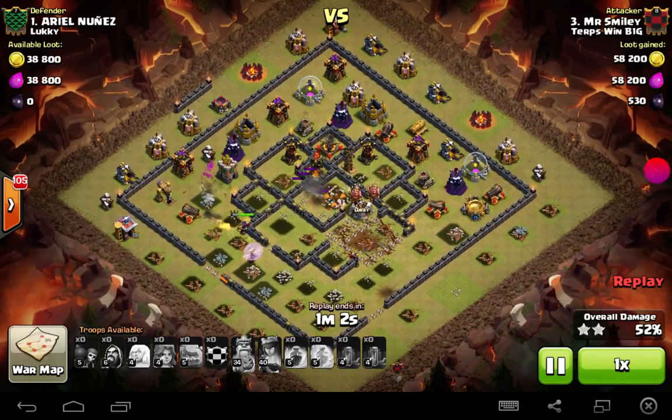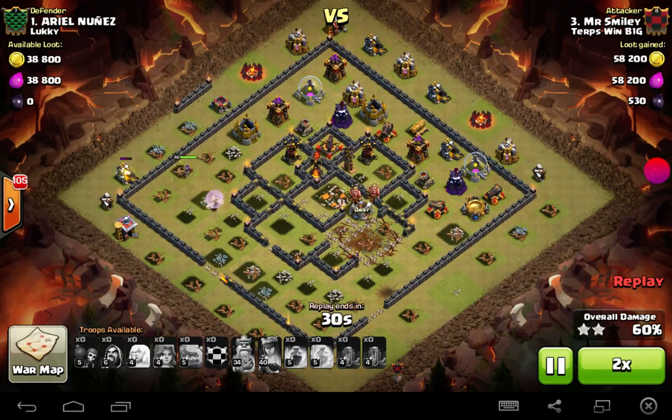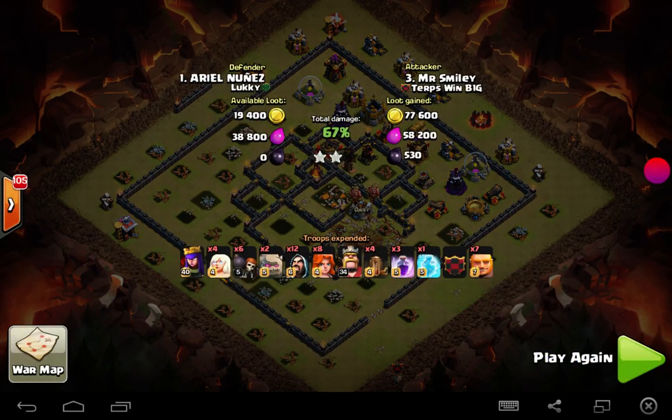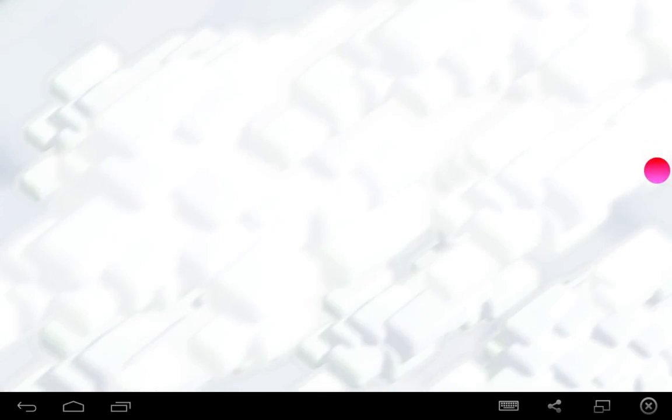A two-star isn't super impressive, but town hall 11s — you see on Reddit and the forums — people complaining that the eagle was worthless. Those people are not town hall 10s who are in war clans, because the eagle was no joke before. Now with the buff that it's going to do three times the amount of damage against golems, it shouldn't impact most of my town hall 11 strategies, but it's still no joke — it's going to hurt a little bit. I was pretty happy with a 67% two-star.